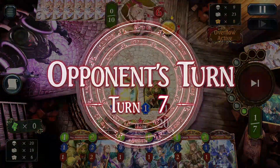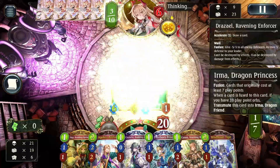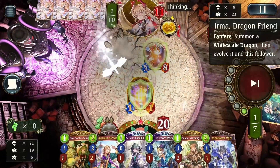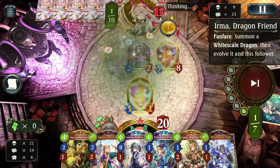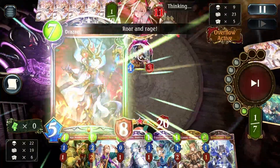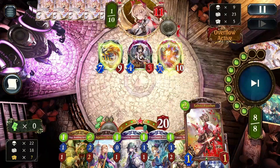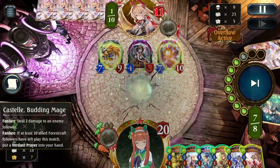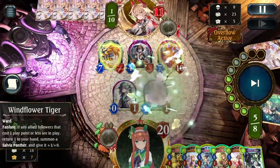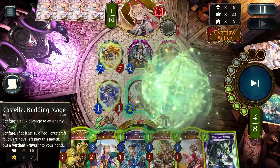None of the remaining cards seem worth playing right now — maybe Cannon, but probably not. There's their Thrasaya and then the Urma. They evolve their Thrasaya so they have a very threatening board. I do my best to clear it: use Castell, bounce her, then play her again.